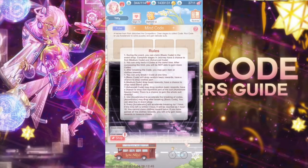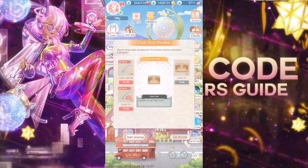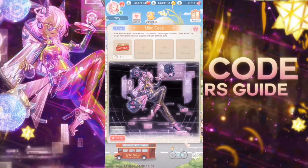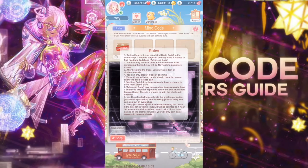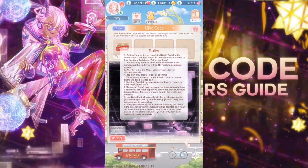The rules over here kind of explain what's going to happen, though not very clearly. So during the event you can claim the basic code in the event shop. I got a basic code — I'll unlock it after. Complete stages in Journey — Journey would be this one, start Journey right here. You can have a chance to find a medium code and an advanced code. But you can only have four codes at one time, so surpassing the limit means you will not be able to gain more codes.